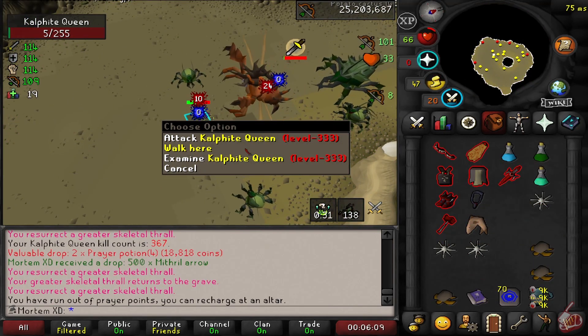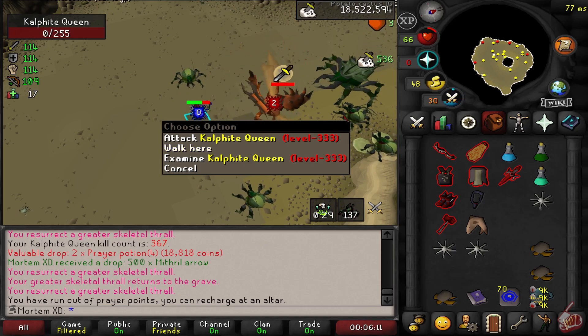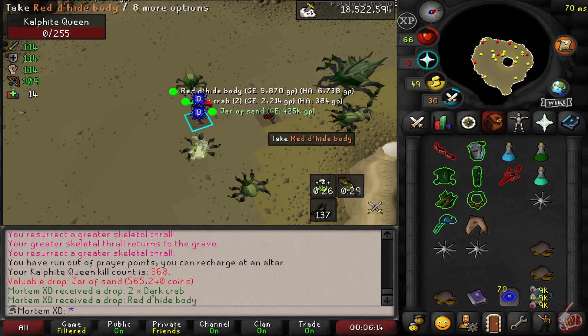We try to do a little Kalphite Queen every task, so I can try to get another dragon pickaxe. We ended up getting a jar of sands, which is pretty dope.